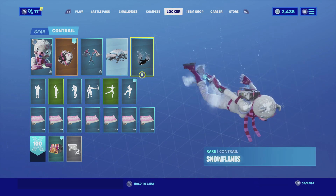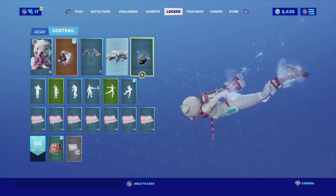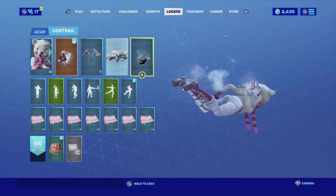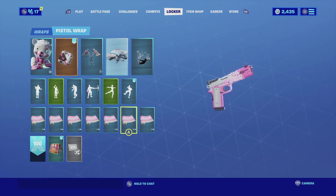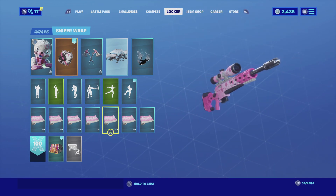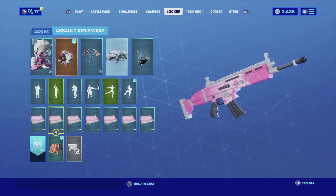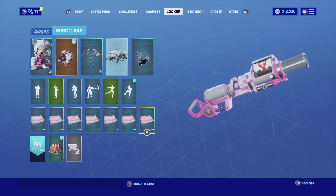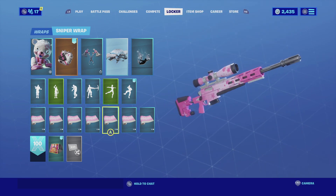For the contrail I'm going with the Snowflakes — she is a polar bear, so the Snowflake contrail fits really well, and it leaves snowflakes as you're descending to the battlefield, which looks really cool. For the wrap I'm going with the Lotus Star: it has pink animations of lotuses falling from the top of the gun or vehicle, and it has pink and white that match the Skirmish back bling perfectly.